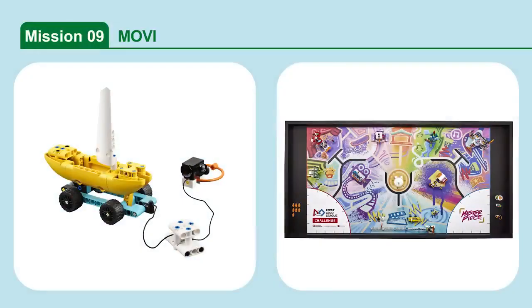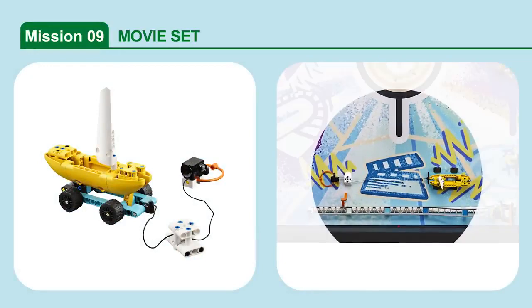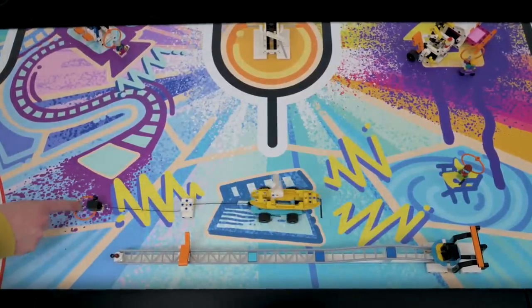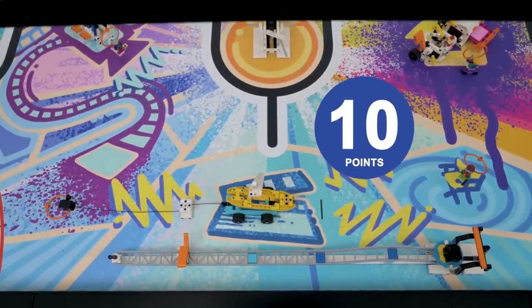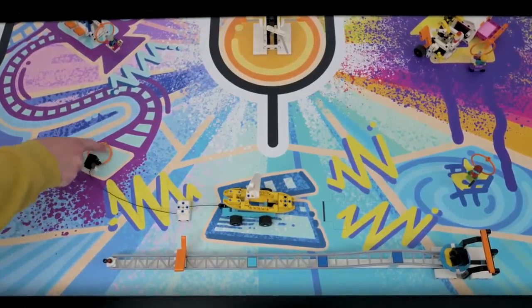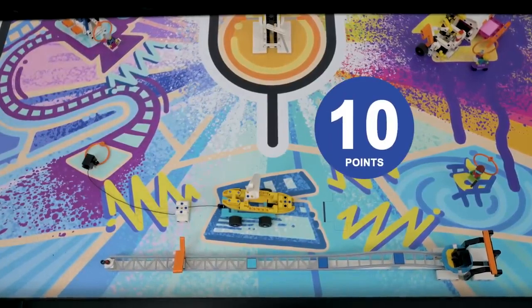Mission 9: Movie Set. Act out the scene by pulling the boat model along. If the boat is touching the mat completely past the scene line, and if the camera is touching the mat at least partly in the camera target area, points are scored.